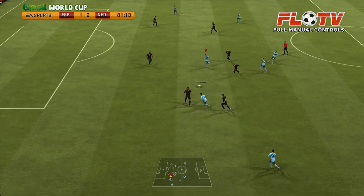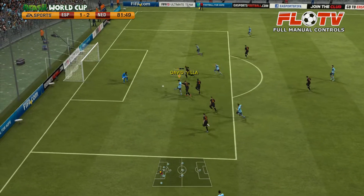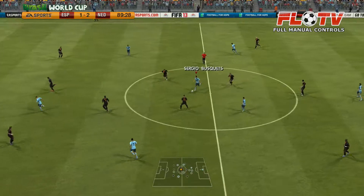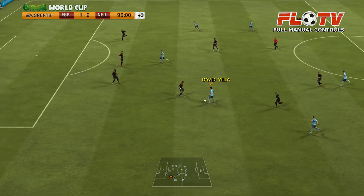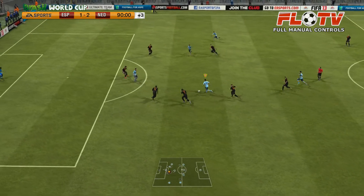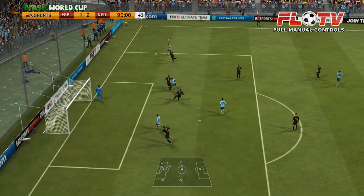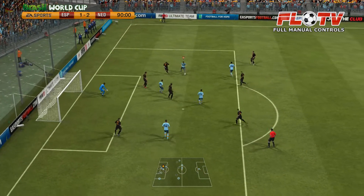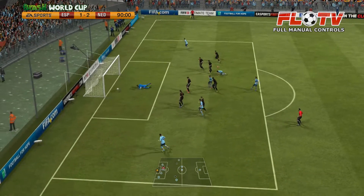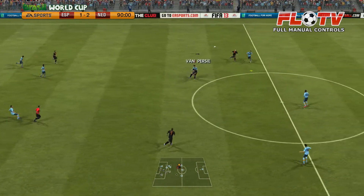It will be a yellow card for David Villa for a previous tackle. 81 minutes in, Spain in attack — Soldado passing the ball for David Villa. Big chance for Spain to get back into the game, not a lot left. David Villa keeping the ball, passing it. Xavi with the cross — shooting Xavi, hitting the ball but it's cleared away.